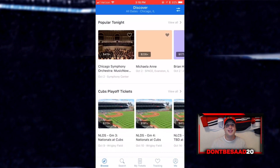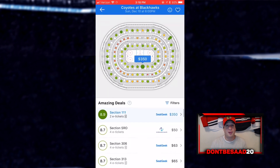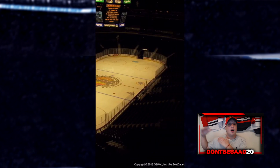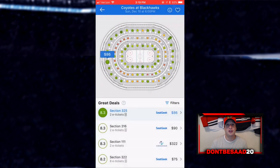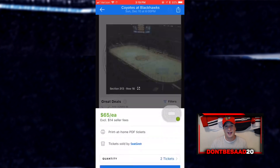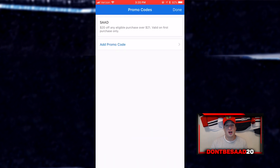Before the video gets started, I want to give a huge shout out to SeatGeek for sponsoring this video. If you guys don't know what SeatGeek is, it's an app where you can buy tickets for sporting events, concerts, events, and more. You can see a price score that rates how good the seat is compared to its price. They also give you a view so you can see what you'll actually be seeing — like if you're sitting at the Barclays Center, you can know if there's a bar in the way. You get the tickets right on your phone, super useful. And if you use the code SAAD in your account information, you get $20 off. So definitely check out the link down below.